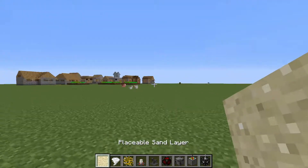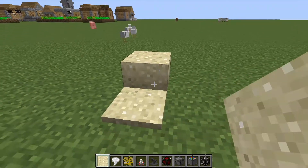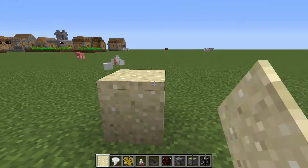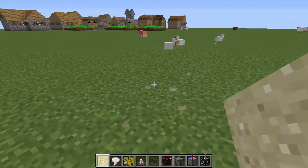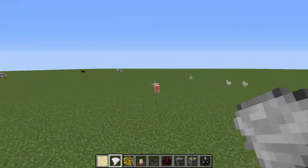So what we have is the placeable sand layer, which places sand wherever you place it. They can stack up to a block, and basically once you stack it, it becomes a full block.